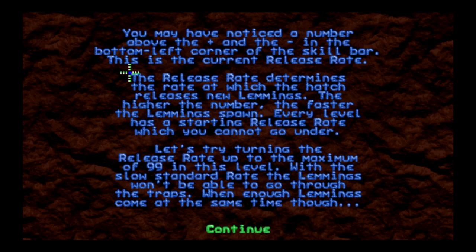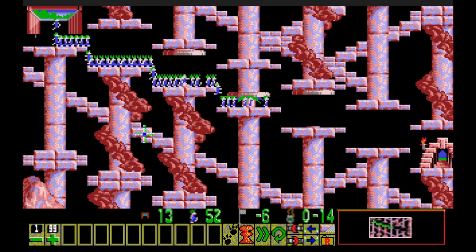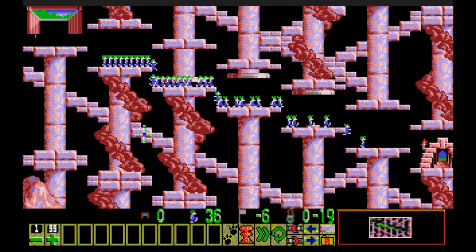60 lemmings, gotta save six. You may have noticed a number above the plus and minus — this is about the release rate, or spawn rate as it's now called in the editor. The release rate determines how fast the hatch releases new lemmings. Every level has a starting release rate you cannot go under. With a slow standard rate the lemmings won't be able to go through the traps, but when enough come through at once they all huddle together. You can immediately go to 99 by right-clicking.